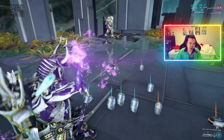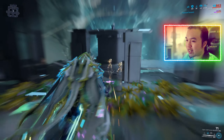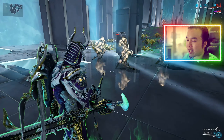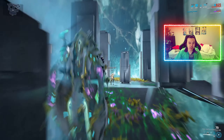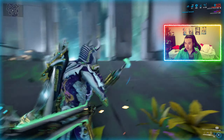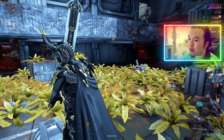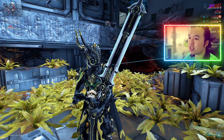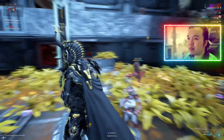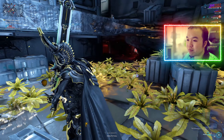Finally, Reckoning is an AoE knockdown — keep using it and enemies have to keep getting back up — though I tend to use it more for armor reduction. Oberon has many forms of crowd control, similar to Titania, but two of them are knockdowns and one is soft crowd control that can be lost when targets walk away and lose radiation stacks. Because of that, I rate Oberon's crowd control at 7 out of 10.